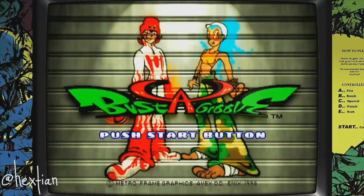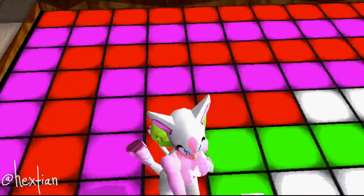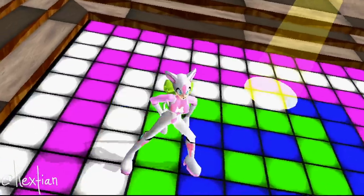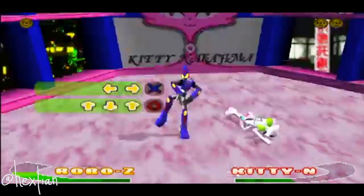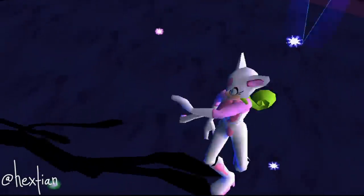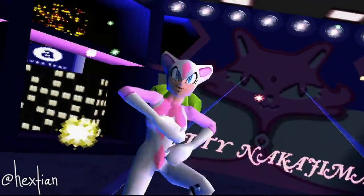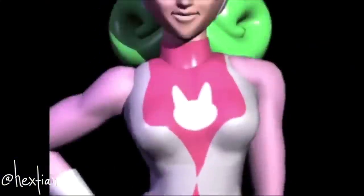The character I'll be making is Kitty Nakajima, or KittyN. Our celebrity Kitty's dance style is Vogue, Techno Jazz, and Funk, and when she's against RoboZ it's literally like a lip sync for your life, especially in KittyN's stage. I literally have way too many memories of pretending I was her when I was younger, so I'm really happy that I can now make her as a doll.